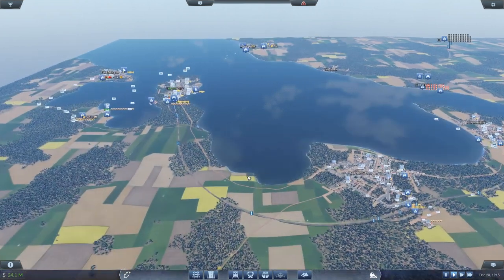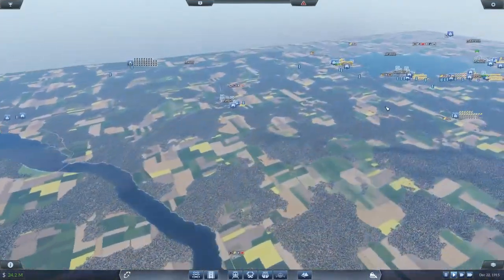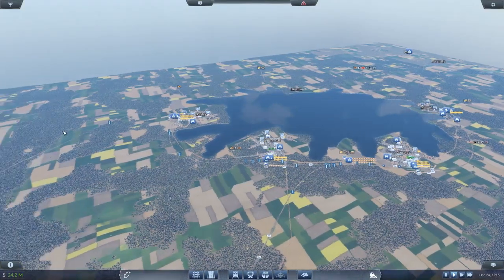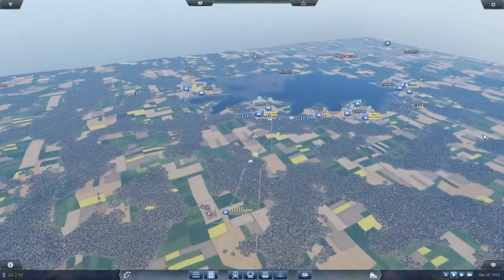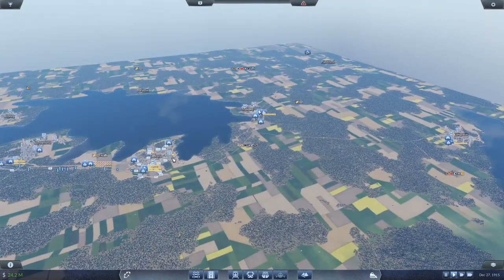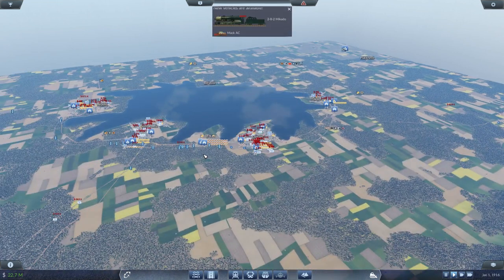We added freight yards so we can start moving goods along these lines. We also extended over to some other cities, and just doing that kind of really brought these lines together and it's going to help grow things quickly as we move forward. We are currently waiting for the newest locomotive.